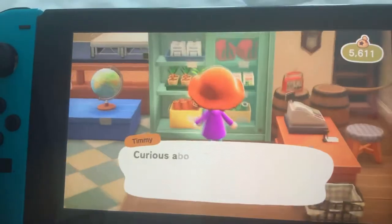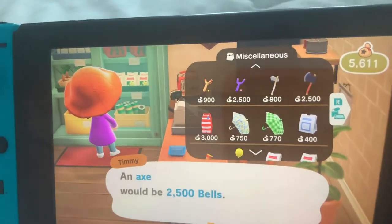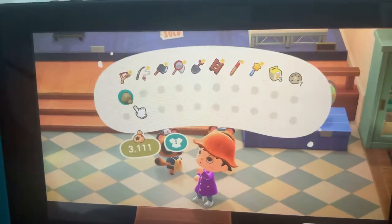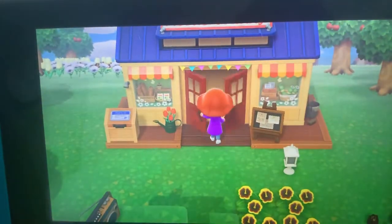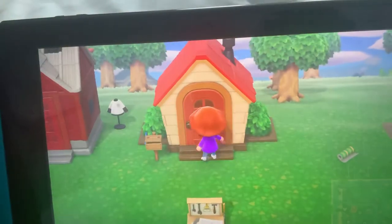Let's see if this is enough — yep, it's enough. No medicine, I don't need medicine unless any of my villagers are sick. I'll get the axe — yeah, that's it. Thanks Timmy and Tommy! I have all the stuff I need. Let me get my first flimsy axe out. Let me put this away. Let me go to my house and craft it — customize it if there are any good customization options.